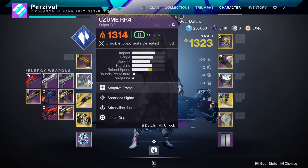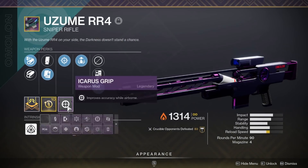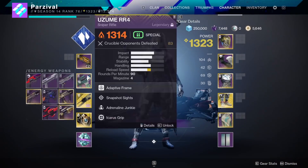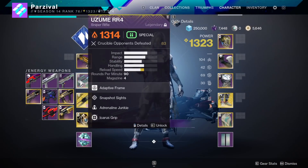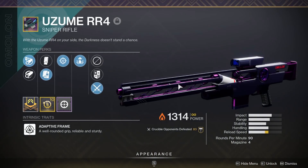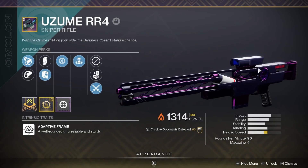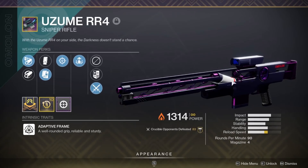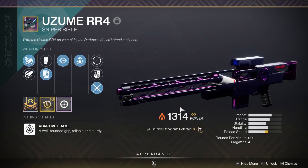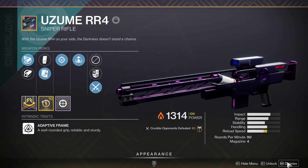All right guys, that's going to conclude the video. This sniper is actually good — I don't know why anyone told me it wasn't. Straight up, this is probably one of the better 90 RPMs you can get. The only reason I would use this over the Adored is because I don't like the scope on Adored — maybe just the gun is too fat. This gun's really small, looks crispy, shoots really nice, sounds really good, and the scope's really awesome too. So if you want a 90 RPM sniper rifle and you don't mind doing the Nightfall, do the Nightfall — there's literally no reason not to. This sniper is really good. Anyways, I hope you guys enjoyed and I'll see you in the next one. Later.